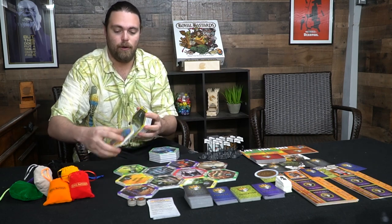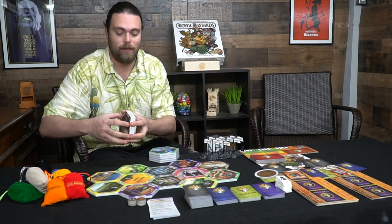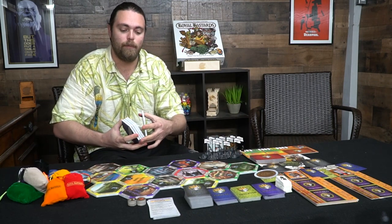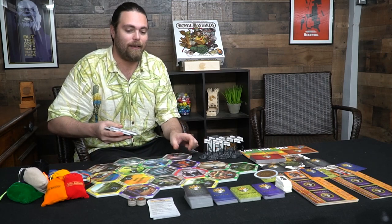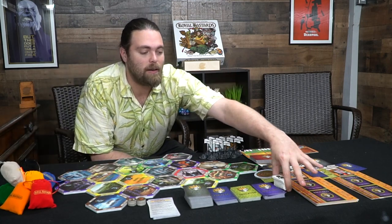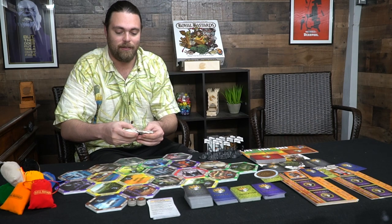After the entire board has been built — and it can get rather large — the game is pretty much ready to go. Each of the bastards has their own unique starting area, as do the champions and the heralds. You're going to take the standee equivalent to that specific character and place it down on the board.